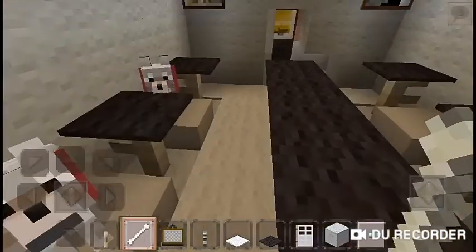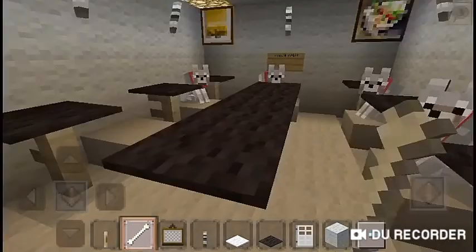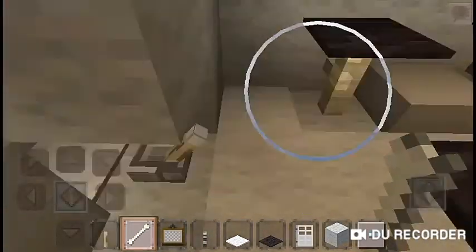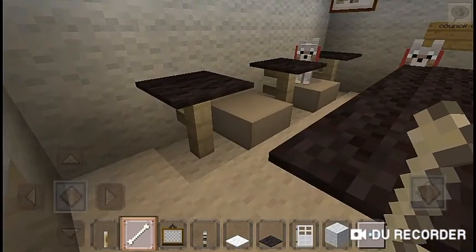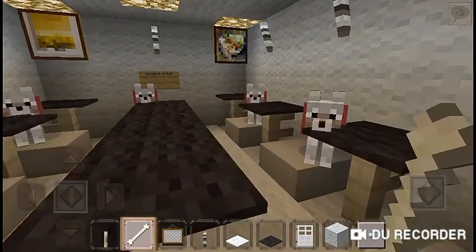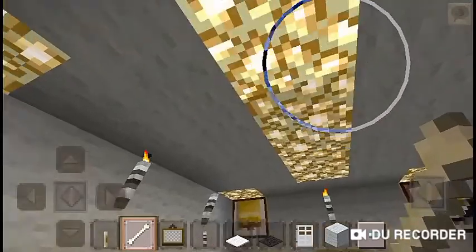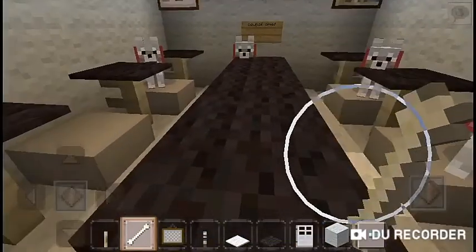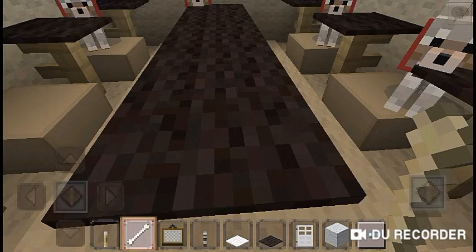This is the council chief and these are his employees. He was standing and came over here so I killed him — I'm not a killer, I just killed him. I made a painting and used glowing marble for the lights.